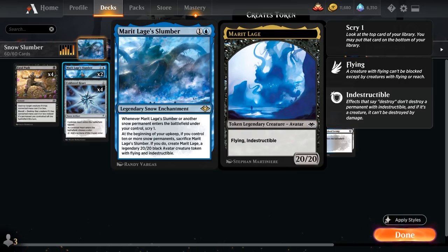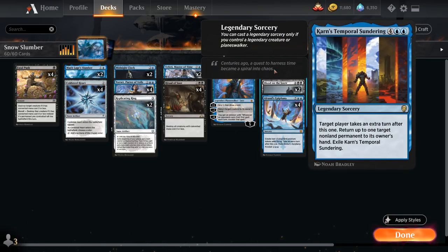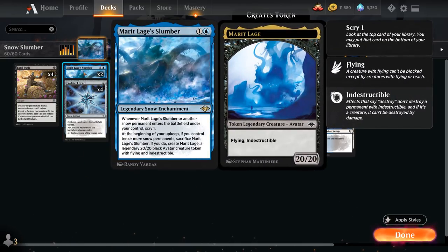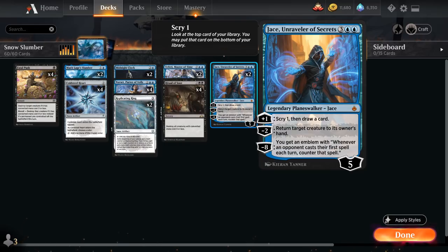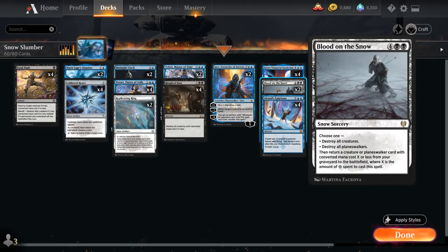This is going to be the primary win condition in the deck. I opted to go with a Taking Turns approach, playing 4 copies of Karn's Temporal Sundering as well as 4 copies of Alrond's Epiphany to take a ton of extra turns, giving us more time to get those snow permanents in play with the Slumber. It also makes good use of the scry 1 ability to find more extra turn effects. We've got the full playset of Narset, 2 copies of Teferi, and 2 copies of Jace, Unraveler of Secrets, plus 2 copies of Blood on the Snow as a snow sweeper that can potentially get a Planeswalker back from our graveyard.